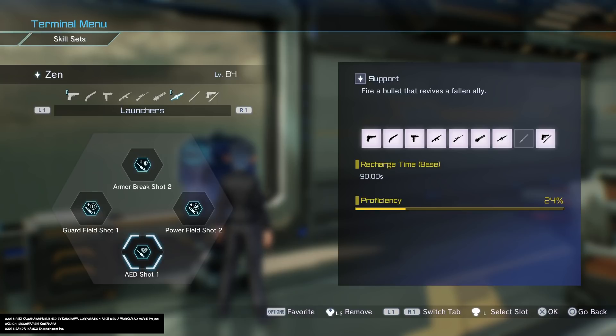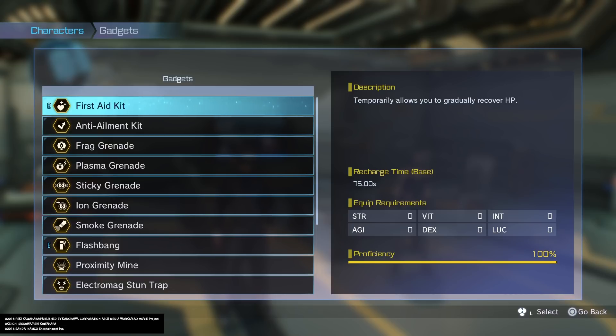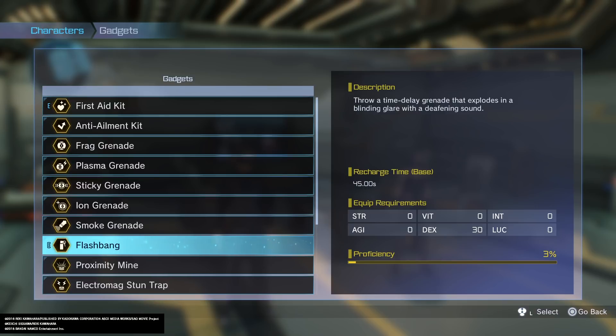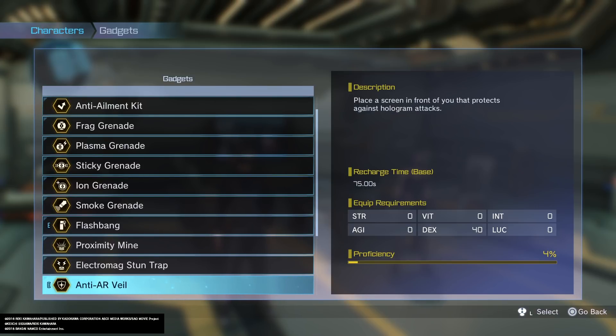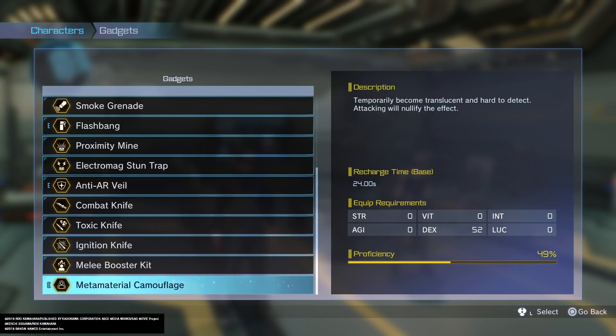AED Shot is super important to have. I'm not sure what AED Shot 2 does since my proficiency isn't at 90 yet, but I'd imagine it lets you revive two or three players. For gadgets, I have First Aid Kit, either a Flashbang or Electromagnetic Stun Trap for some type of CC effect, Anti-AR Veil which pops up a shield, and Metamaterial Camouflage. Metamaterial Camouflage is extremely important — your AI is going to use it as much as possible, and with high Intelligence it reduces the recharge time for this gadget.